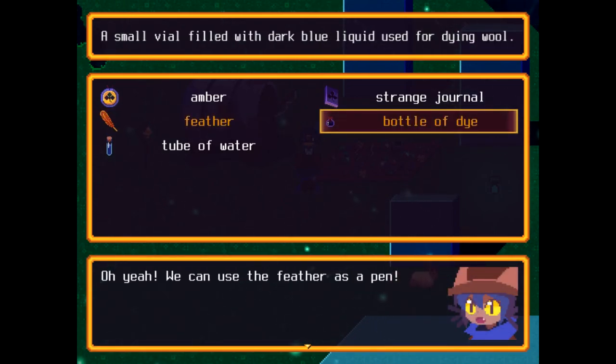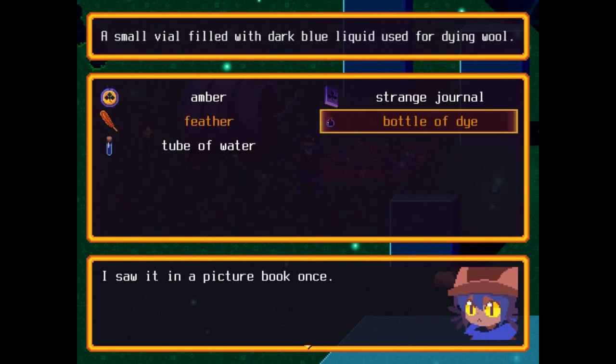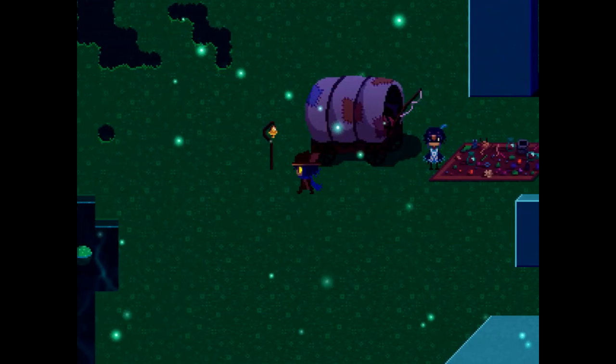We have a bottle of dye — a small vial with dark blue liquid used for dyeing wool. Oh yeah, we can use the feather as a pen! Ha, I called it — I saw it in a picture book once. Feather pen. Okay, now I know what to do.